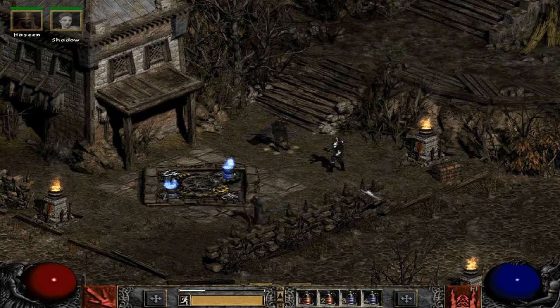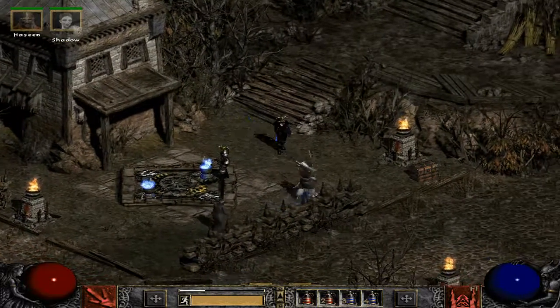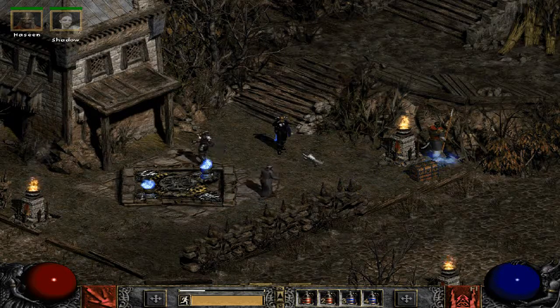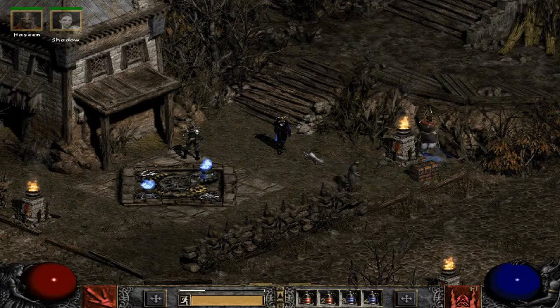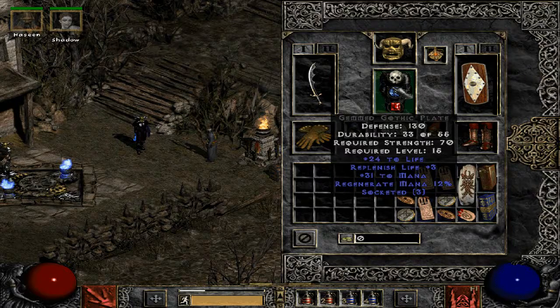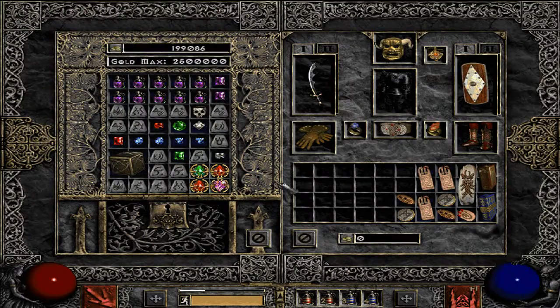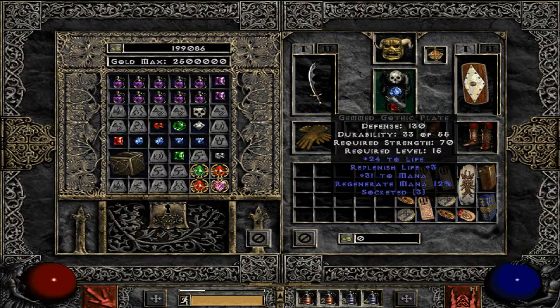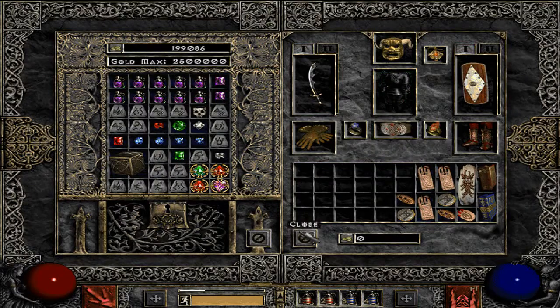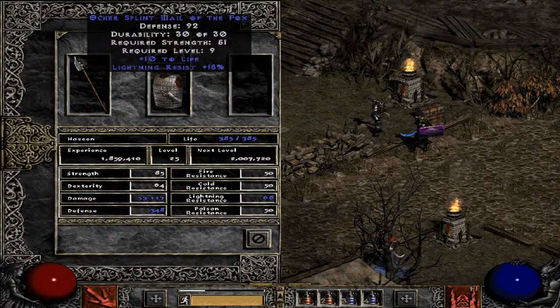Hey guys, welcome back. So I was double checking the equipment and there's definitely a bunch of three socket armor runewords, but none I could be using in this playthrough. They're much too high level or they weren't for my class — like the Amazon and Barbarian ones. So I decided to just save a bit of space and essentially threw a bunch of extra gems in there. Pretty much just grabbed relevant gems that were of help. Not the best equipment ever, but I think it was probably an improvement overall. I threw my old piece of armor to my Merc.